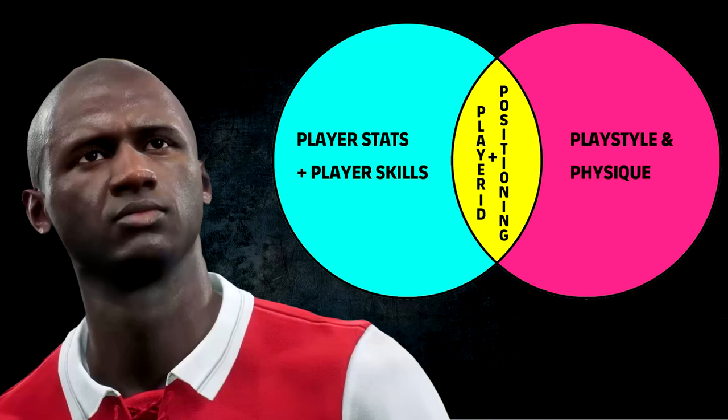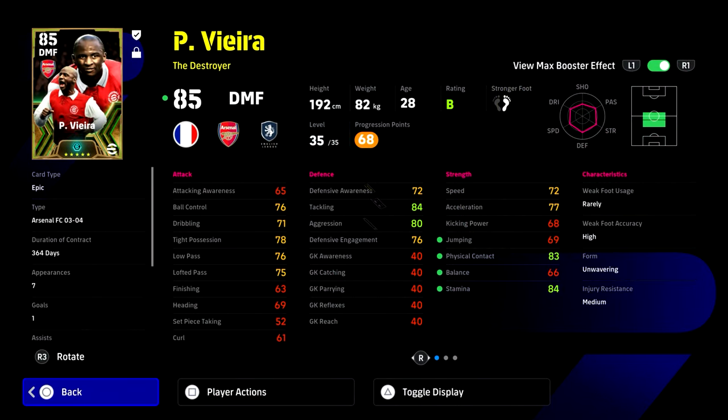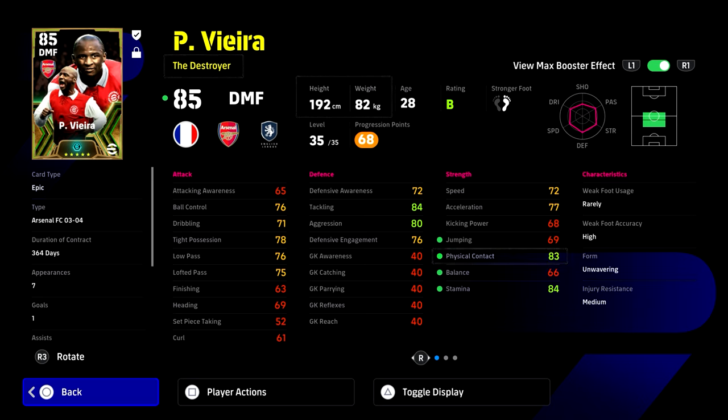I'm going to do a very scientific breakdown here because a lot of people overcomplicate things and think too deeply about them. At the end of the day, the main thing in this game, in my opinion, is the player ID and positioning. Yes, stats have a big impact — player skills, play style, physique, and how the players move — but the player ID is a combination of all of that. The positioning of what you're expecting from a player is a massive part of the game that some newcomers don't understand.